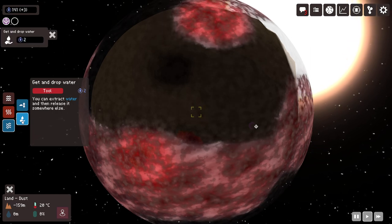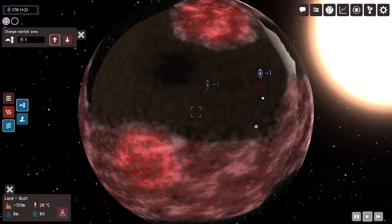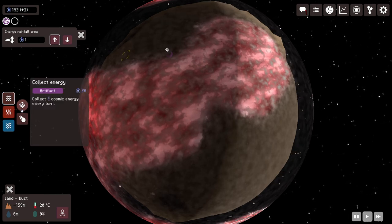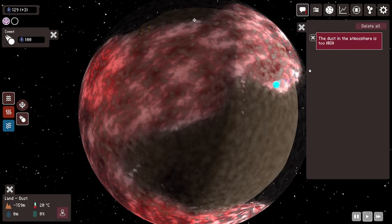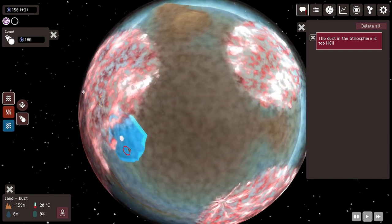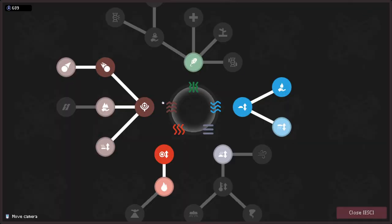Можем взять воду. Наша планета нуждается в воде. У нас много воды в атмосфере. Мы добавили воду с кометой — это интересно. Давайте создадим наше первое существо — это даже более интересно. 30% покрытие планеты должно быть водой.